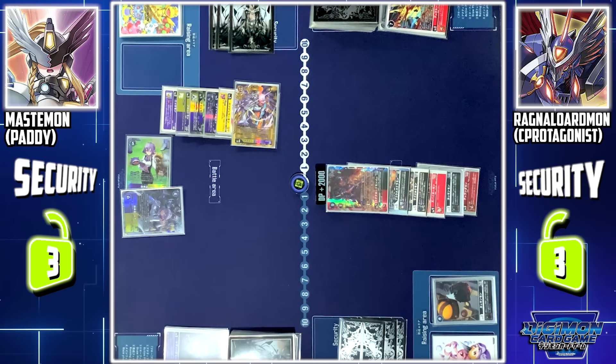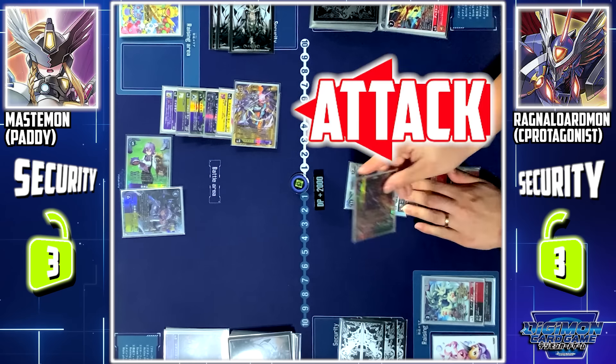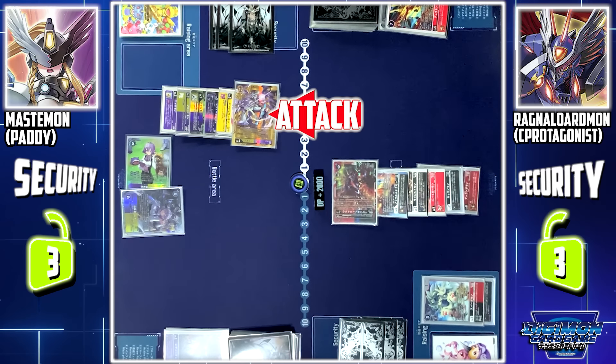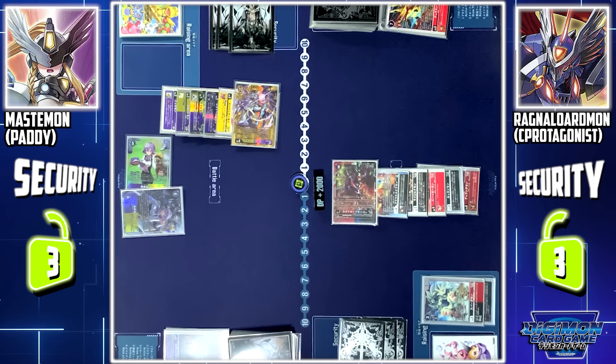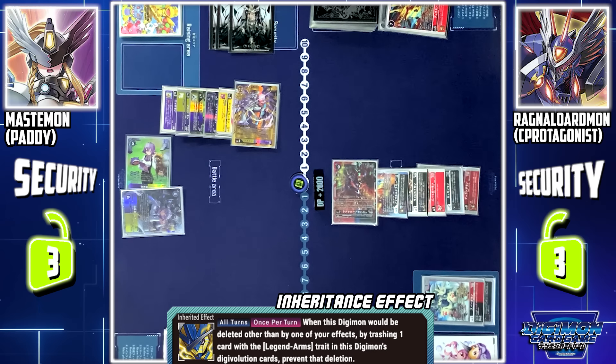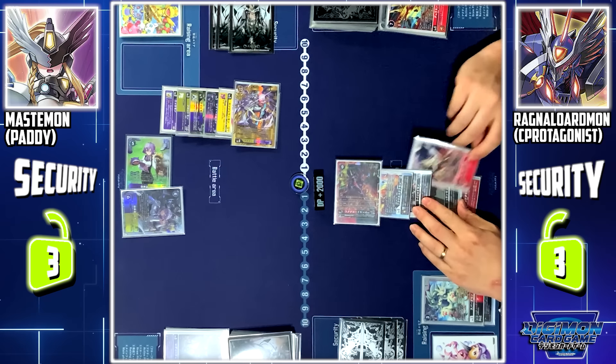Next, I'll digivolve Kakimon to Spadamon. Ragnalordmon will attack Mastemon. Mastemon is deleted. However, thanks to Lady Devimon, Mastemon has Retaliation, which brings down Ragnalordmon as well. Since Briway Lujumon only protects Ragnalordmon from Digimon effects during my turn, Retaliation will delete Ragnalordmon. Hold on — thanks to Ragnalordmon's evolution source, once per turn when Ragnalordmon would be deleted by other than my own effects, by discarding 1 Legend Arms from its evolution source, I can prevent that deletion. I'll remove Zubar Eagle to protect Ragnalordmon.